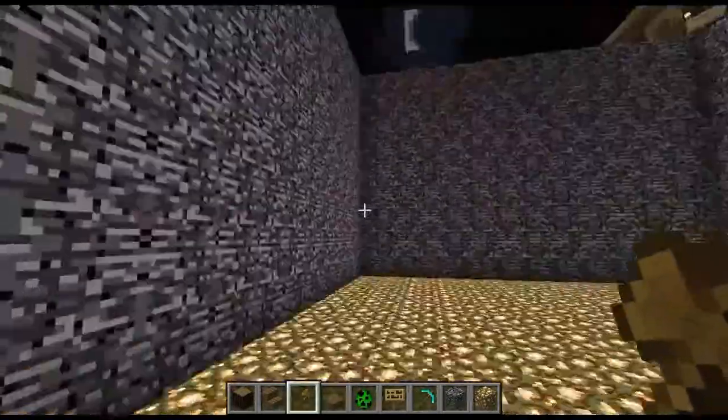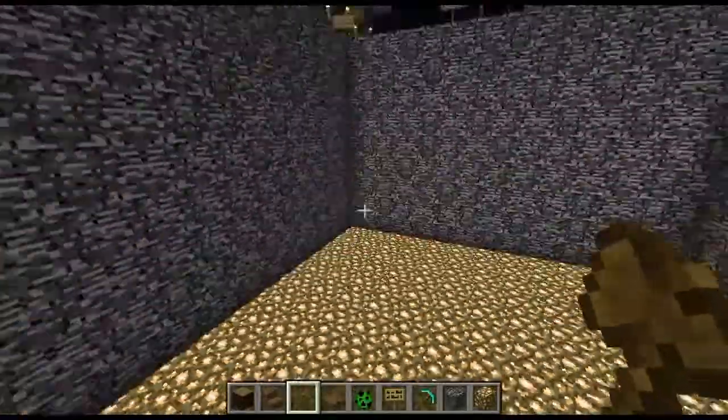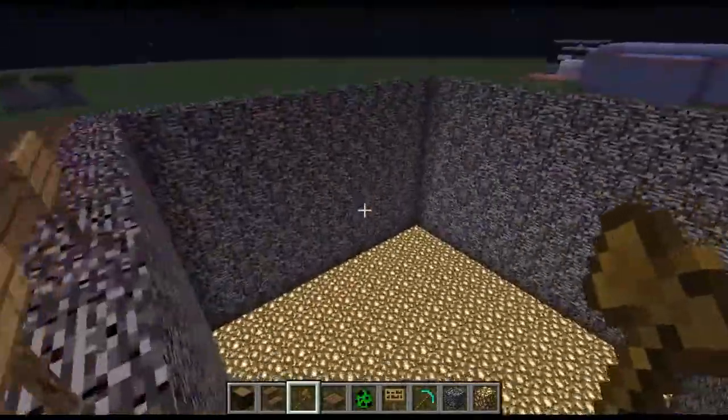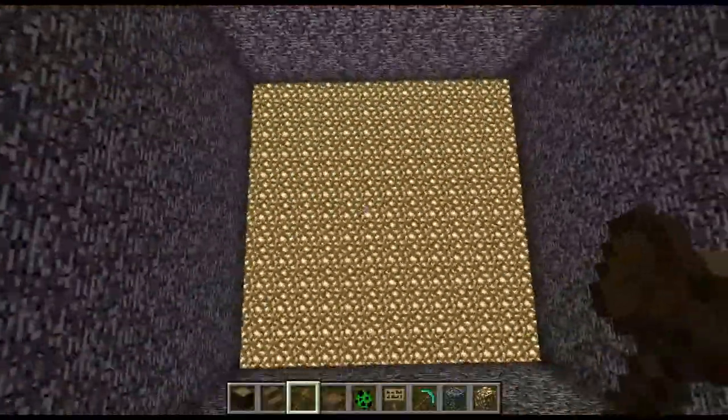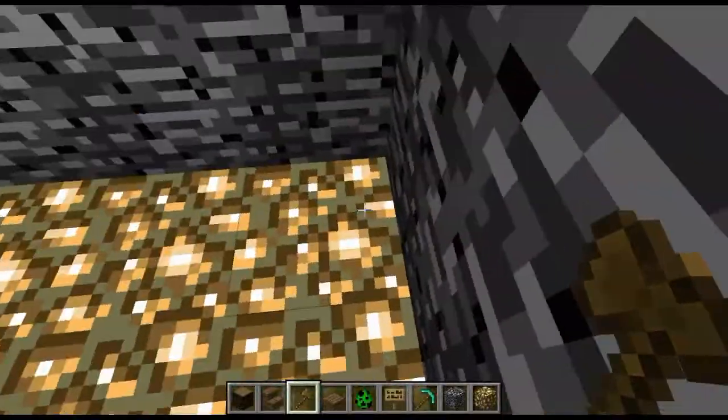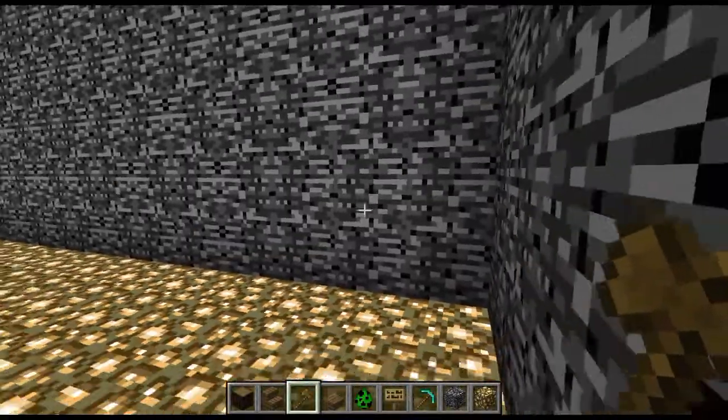First, what you want to do is make some bedrock walls, around this size to start — you can always make more mines that are bigger. Then I would personally put glowstone at the bottom, since when they reach the bottom it'll light it up at least; it's not like pitch black.